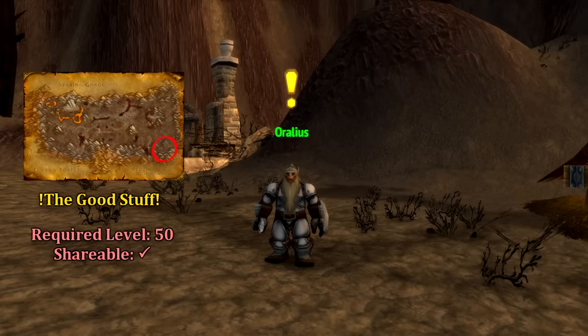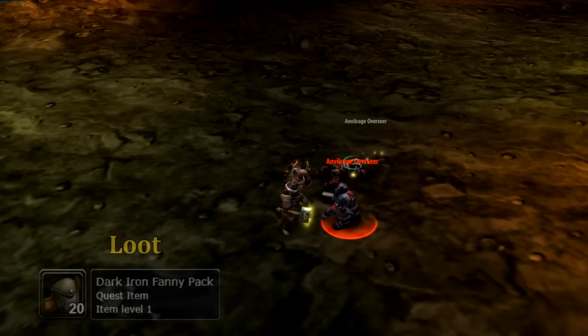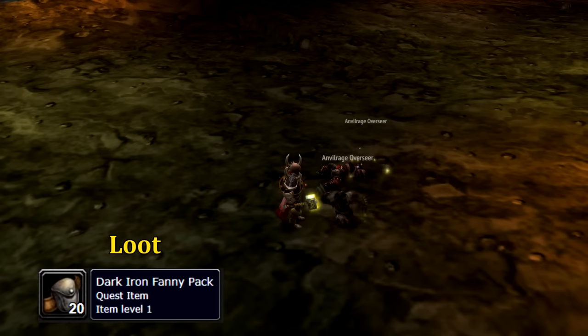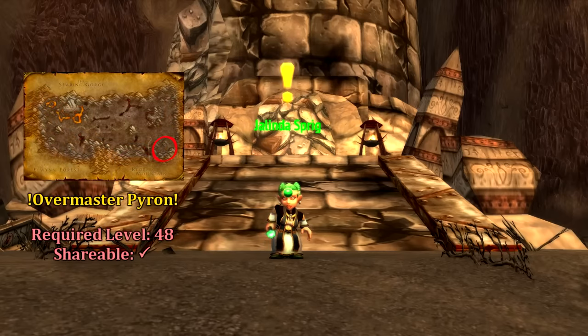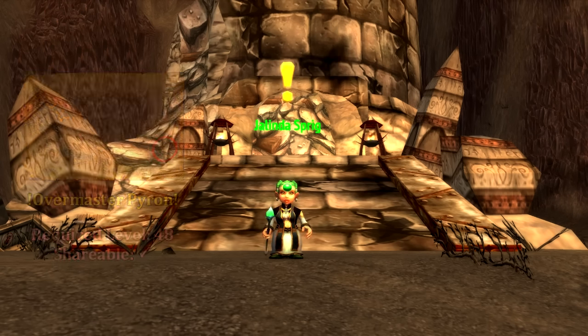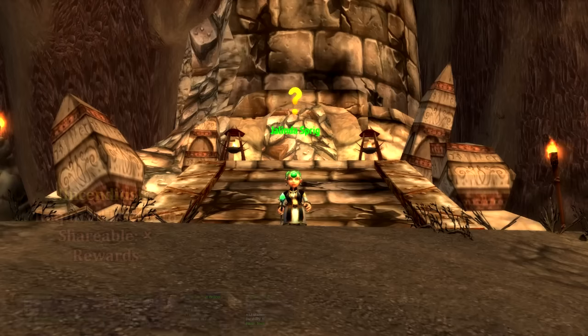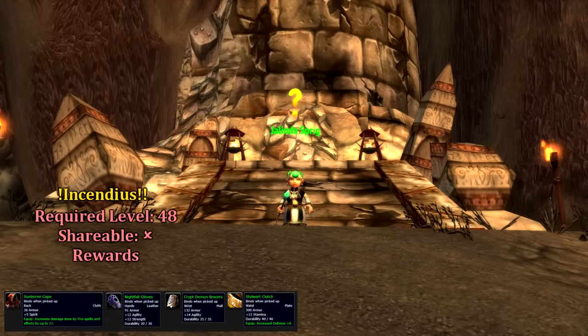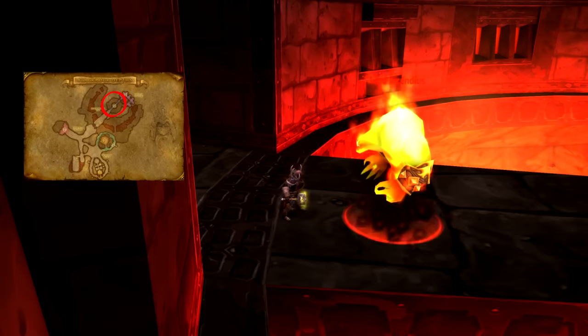Our first Alliance quest starts off in Morgan's Vigil in the southeastern corner of the Burning Steeps. From Aralius we can pick up The Good Stuff, which will just require us to pick up 20 Dark Iron Fanny Packs from virtually every dwarf inside Blackrock Mountain. While we're in Morgan's Vigil, make sure you grab Overmaster Pyron from Jalinda Sprigg. This quest simply requires us to kill Overmaster Pyron right before the entrance of Blackrock Depths. Once we return to Jalinda, she'll offer us the follow-up Incendius, which requires us to kill Lord Incendius towards the middle of Blackrock Depths.